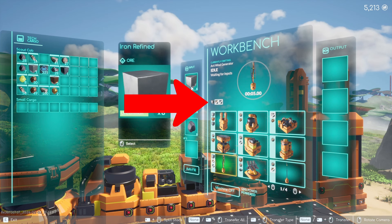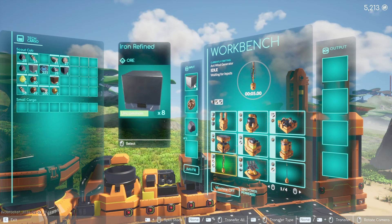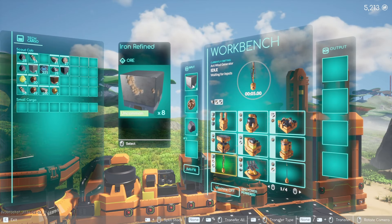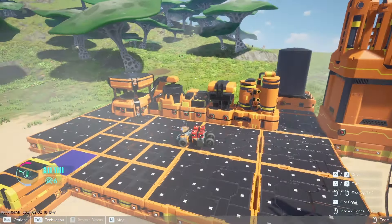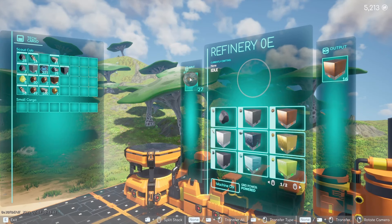If it's not producing even though the machine is on, check here — it's saying I do not have enough iron ore. Everything else has a green checkbox but this does not. So I need to refine some more iron in order to produce this.